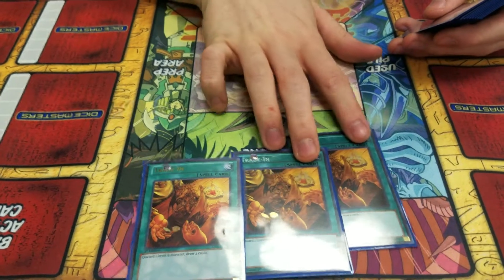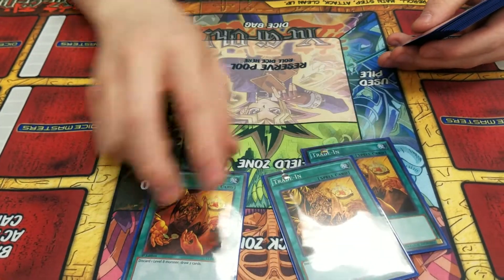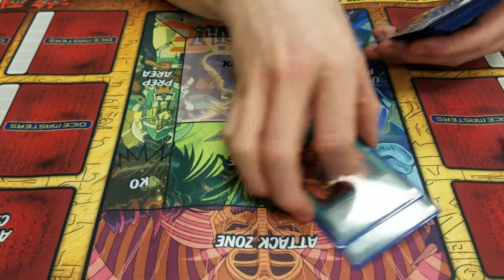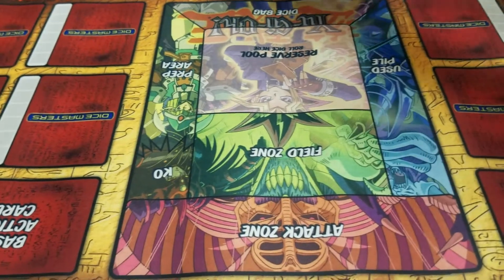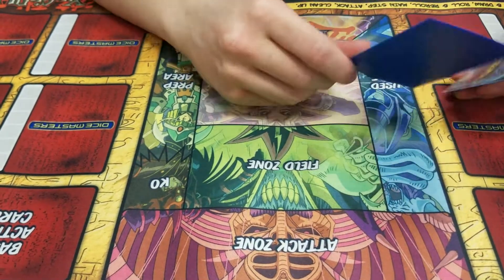Triple Trade-In — draw power. I really need to get these two up to Ultra rarity. But right now Supers will do. Isn't Trade-In also a Secret at one point? No. Ultra's fine. Best is Ultra.